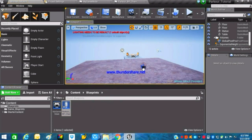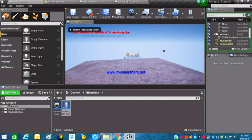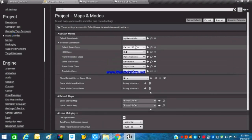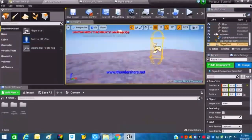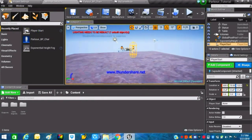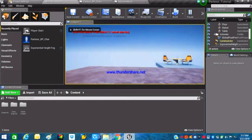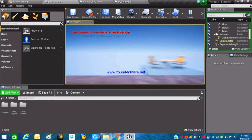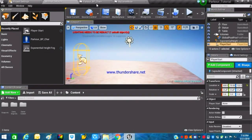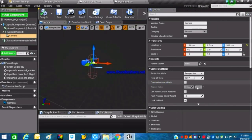To test whether inputs are working, delete the default Player Start, drag and drop our new player character into the scene, and press Play. For some reason it's not working — which is natural. After spending time figuring it out, the fix is: use Player Start instead of placing the Parkour Character directly. Place your Player Start, save everything, restart the project, and it will work fine.